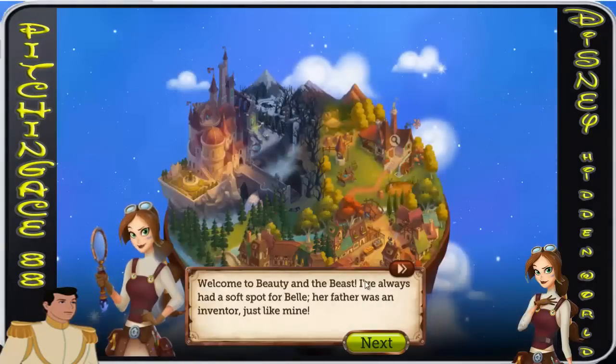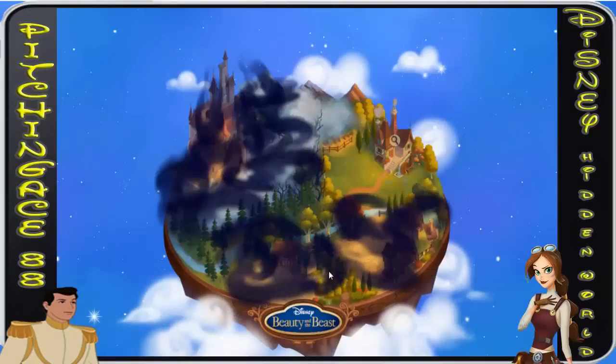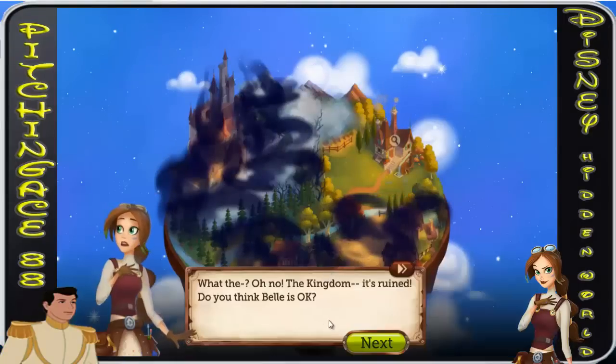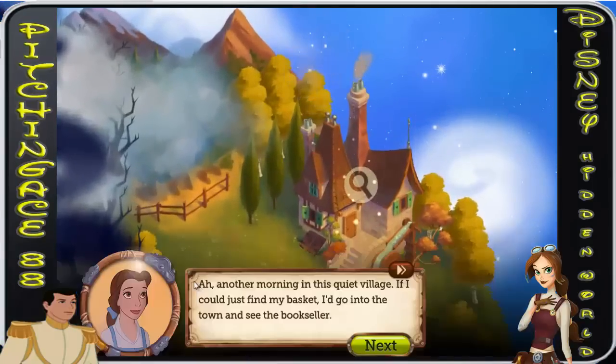Welcome to Beauty and the Beast. I've always had a soft spot for Belle — her father was an inventor just like mine. The inklings kind of destroy a little bit of the world and you've got to recover it. Another morning in this quiet village — if I could just find my basket I'd go to town and see the bookseller.